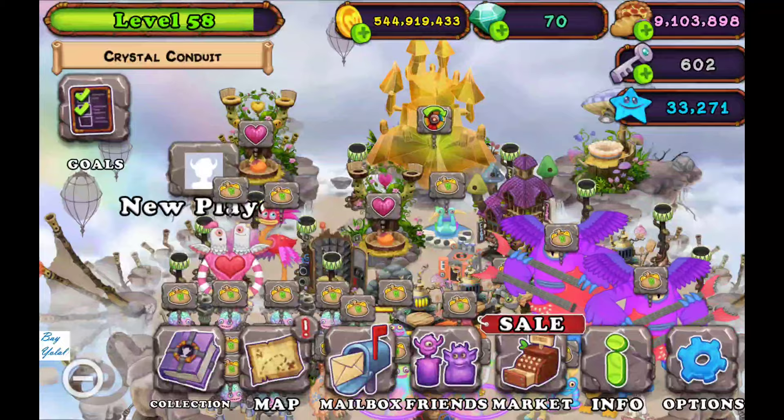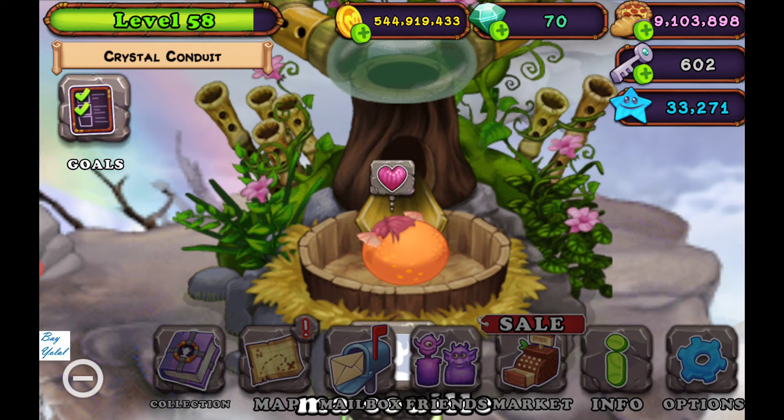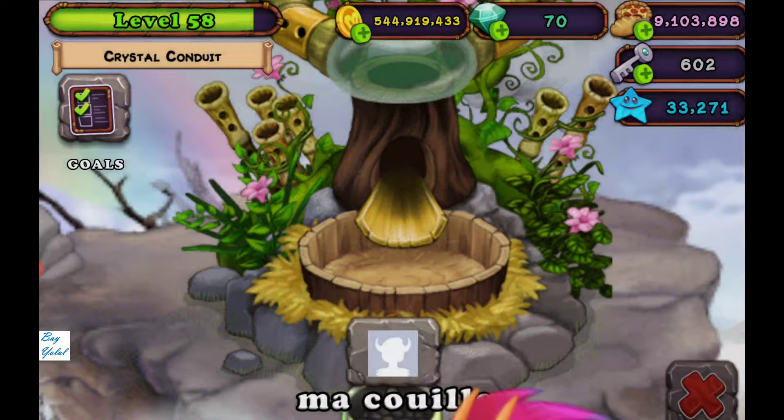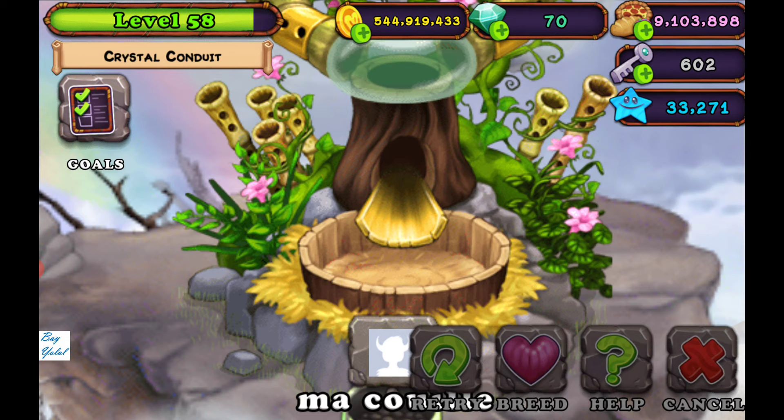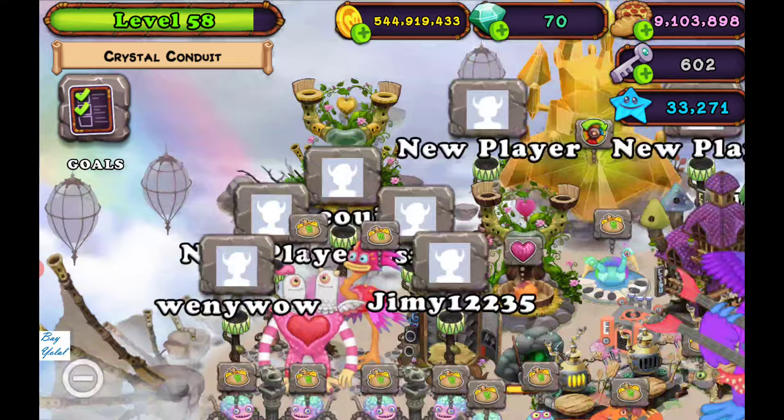Go to the breeding structure and pick your monster — Reef plus Scabs to breed. Try your chance.